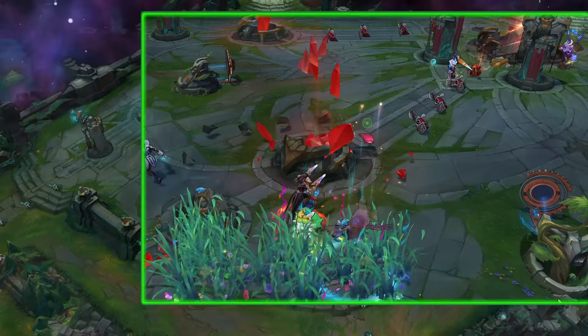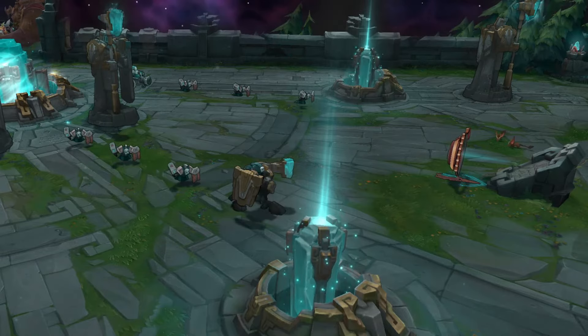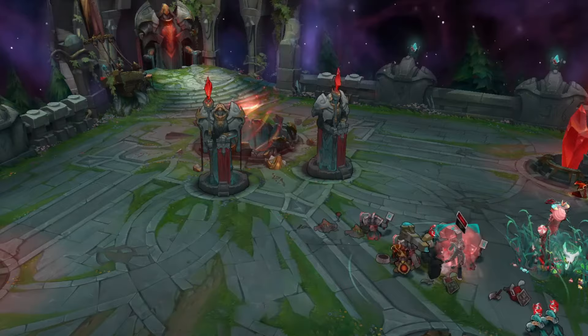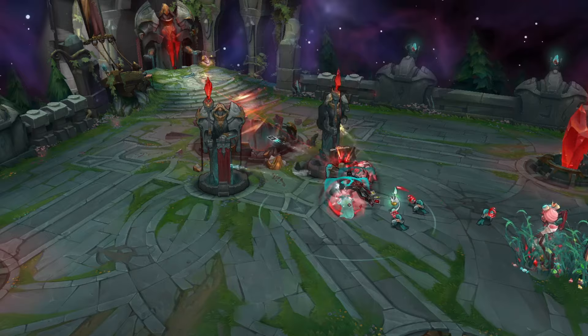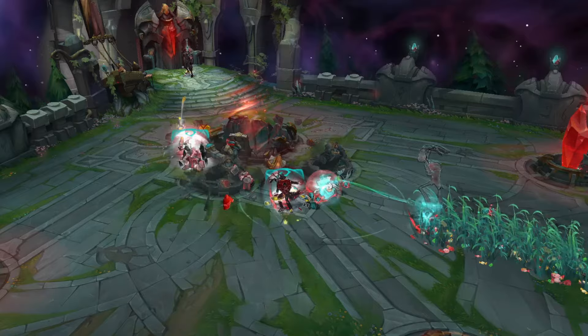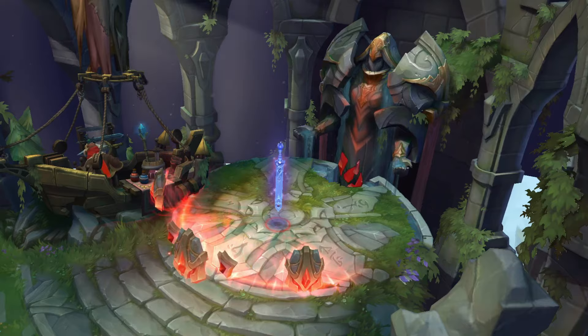When the inhibitor is destroyed it will cause your nexus to spawn super minions in the lane that the inhibitor was destroyed in, applying immense lane pressure. In addition, minions that spawn while the inhibitor is destroyed receive bonus HP and attack damage. Inhibitors respawn 5 minutes after being destroyed. By destroying at least one inhibitor you will be able to attack and destroy the last two towers defending the nexus. Remember: the inhibitor needs to be destroyed and stay destroyed for you to attack the last towers and destroy the enemy nexus to win the game.